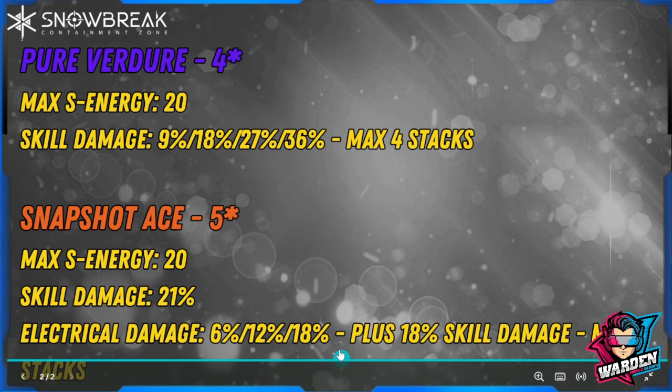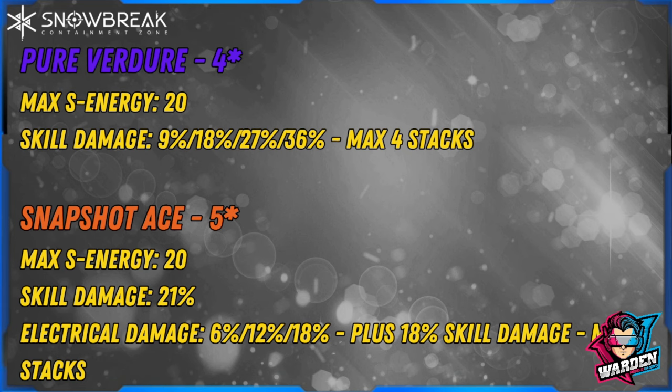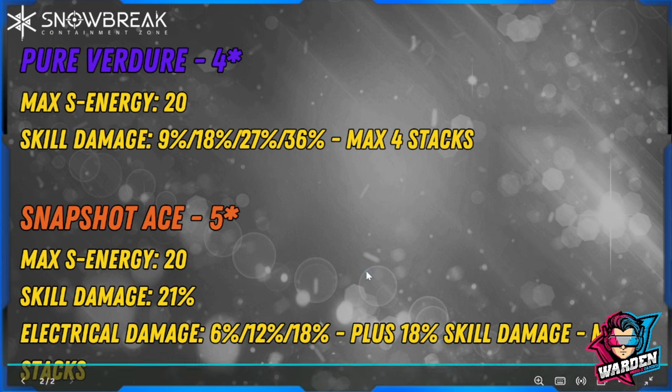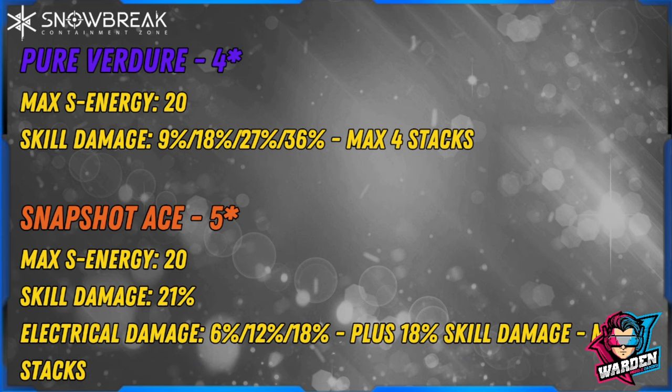Both guns' stacking effects are contingent on using skill damage, not pistol damage — once you use pistol damage the stacks reset to zero. That includes the 18 percent skill damage and electrical damage bonus on Snapshot Ace. So to summarize: if you want maximum damage, Snapshot Ace is your best bet. But if you're on a budget and still pulling for Snapshot Ace, Pure Venger is actually acceptable. If you want to max out damage for Agave, definitely go for Snapshot Ace.